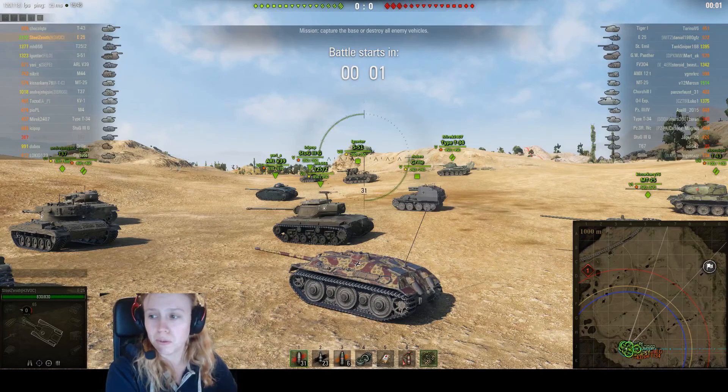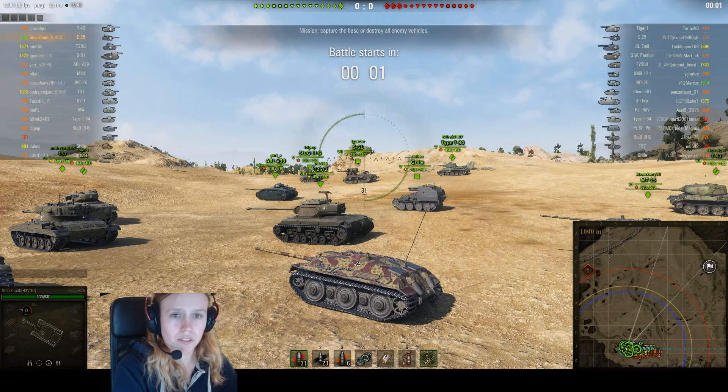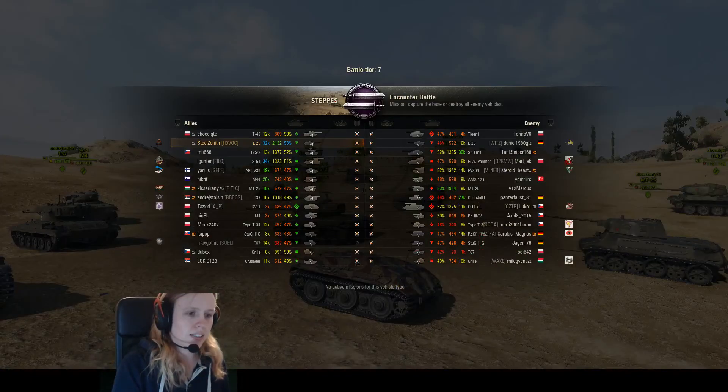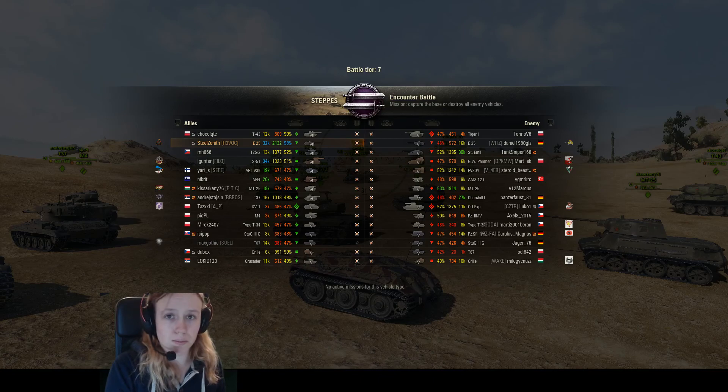I'm going to show you this match of SteelSanet in his E25. That's a tier 7 TD premium tank — it's a little tank. He played on the map Steps. The only lucky thing he had is that he was playing against a lot of low tiers, but still, if you see his results, it's really awesome. So let's go.